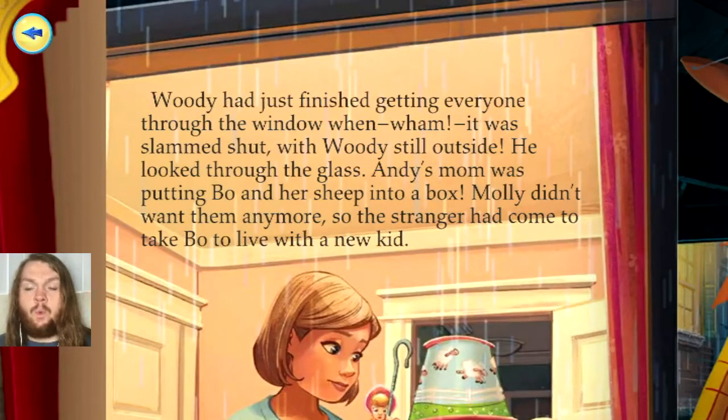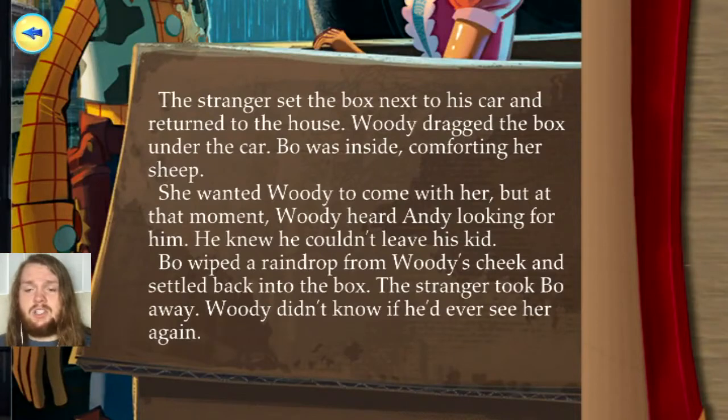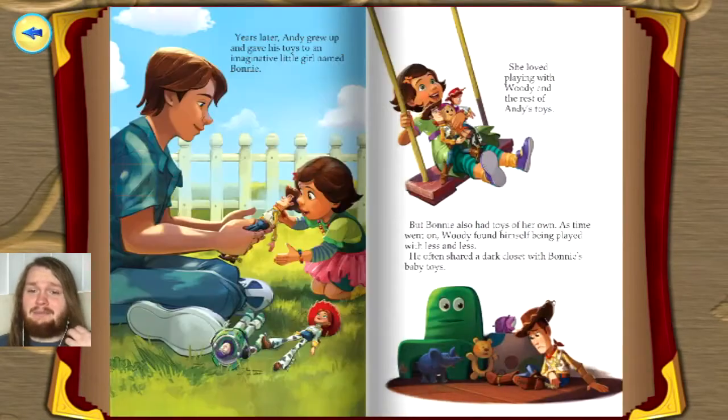Woody had just finished getting everyone through the window when, wham, it was slammed shut — with Woody still outside. He looked through the glass. Andy's mom was putting Bo and her sheep into a box. Molly didn't want them anymore, so the stranger had come to take Bo to live with a new kid. Oh, that's sad. The stranger set the box next to his car and returned to the house. Woody dragged the box under the car. Bo was inside, comforting her sheep. She wanted Woody to come with her, but at that moment, Woody heard Andy looking for him. He knew he couldn't leave his kid. Bo wiped a raindrop from Woody's cheek and settled back into the box. The stranger took Bo away. Woody didn't know if he'd ever see her again. So definitely sad. Oh no.